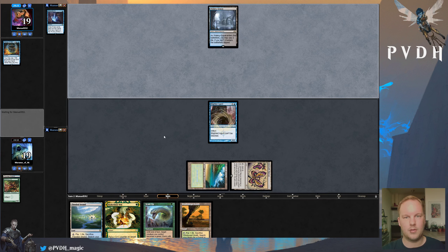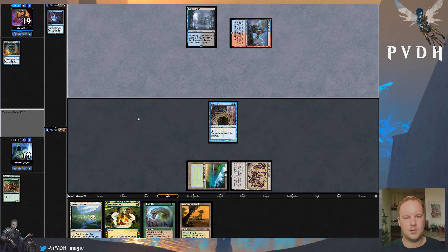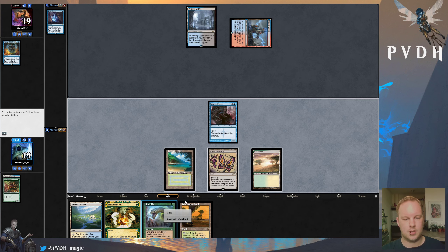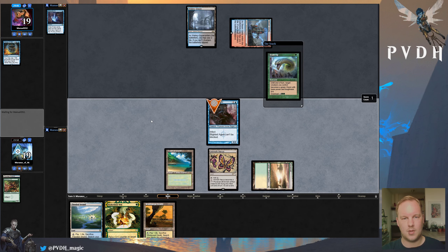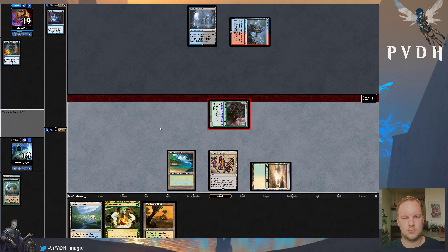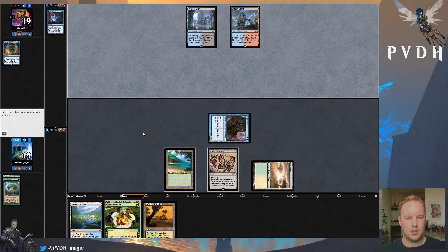I think the rough thing here is if they have Wasteland and Push, or something like that. But I think this is fine — the only question is whether we want to run into a Daze. I think I'm going to run out this Savannah here, or I could hide behind the Daze. I'm just going to try and get the damage in while I can — it's not the perfect opportunity, but it's something. We got the six points in. Now let's hope they don't have a Plague Engineer, though we can make it survive through one.